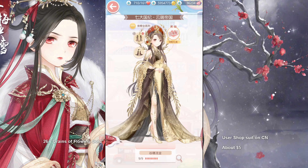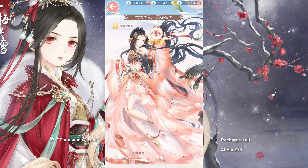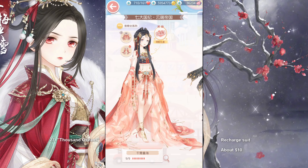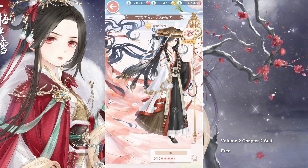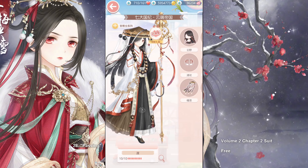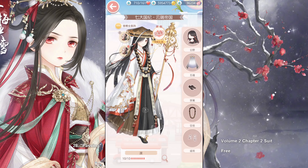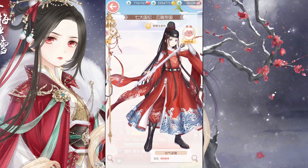Grain of Flowing Gold came to the Chinese server as a user shop suit for about $5. The next one is Thousand Oceans, a recharge suit for about $10. I've seen her hair be used a lot because it's long, graceful, and very dark. Next up is a Volume 2, Chapter 2 suit — it was free and is a cloud-styled monk. Volume 2, Chapter 2 is very, very far away; we are on Volume 1, Chapter 15 right now, so it will be a while until we get him.